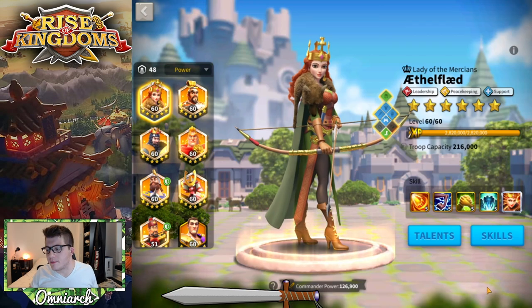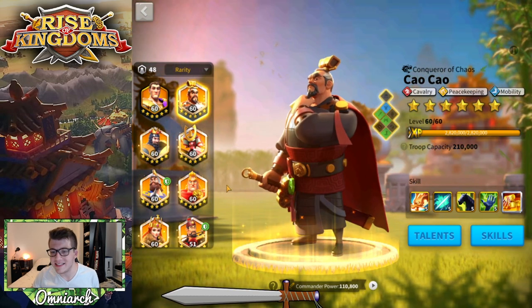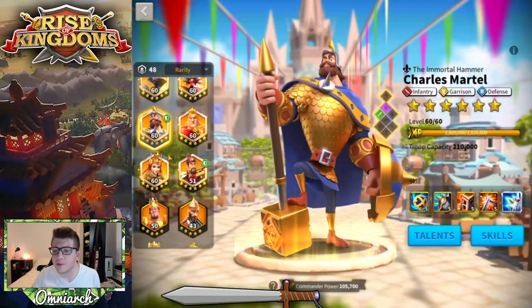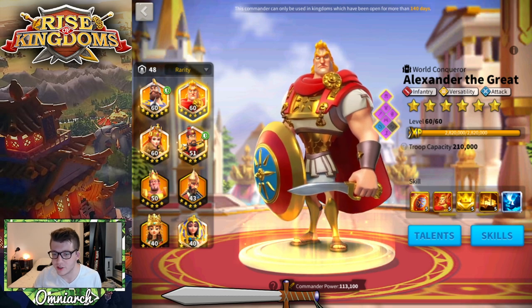You guys probably want to see the commanders, so let's jump into them. Starting with rarity: we've got Constantine at 5-5-1-1 — a good stopping point if you just want him tanky in the open field and really good in Canyon. We've expertise'd Richard, Minamoto, and Martell — Martell was the most recent expertise, which is really sad. We have Alexander, obviously Ethelflaed, and Esongye.